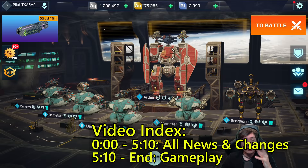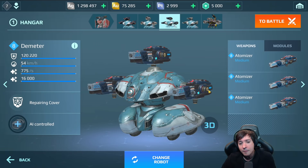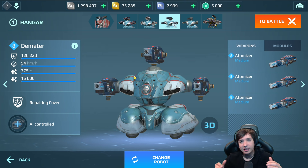We have a new robot called Demeter. That's the weirdest-looking robot we've ever had in the game — it looks like it's stuck half in the ground, right? Only half the robot is sticking out. But it actually does look like this and has thrusters on the underside. It's a support robot.